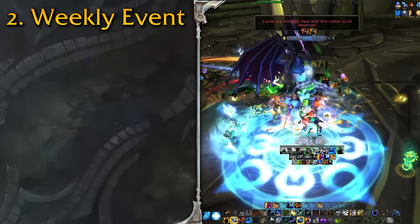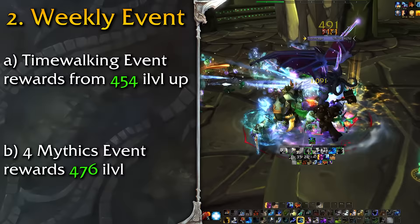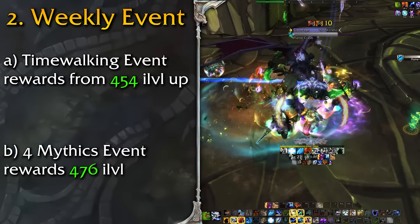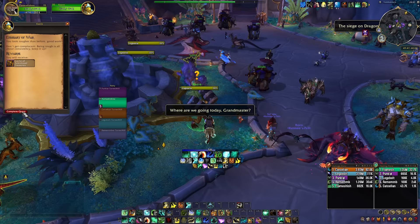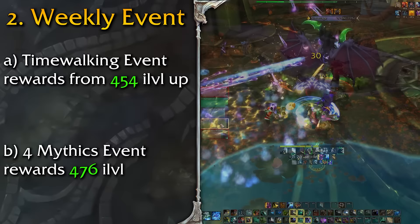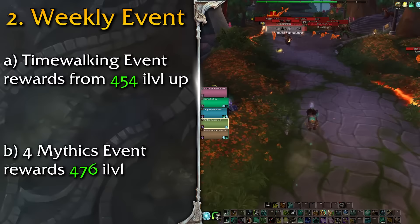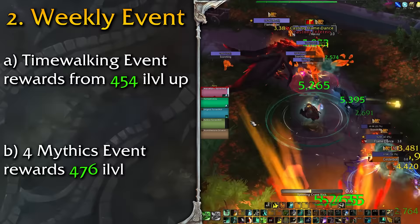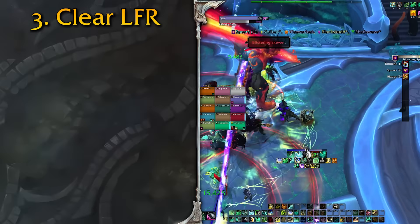The next thing you want to make sure you do is the weekly event — that means the Timewalking event or the four dungeons cleared event. These give decent gear themselves, but at the end you can either get a champion-level reward, like in Timewalking situations, or even a hero-level reward. These events give 437-level gear themselves, which goes all the way up to 450 when upgraded. No matter which event it is, doing it will give you a nice piece of loot with a chance of replacing a bunch of your greens right away.